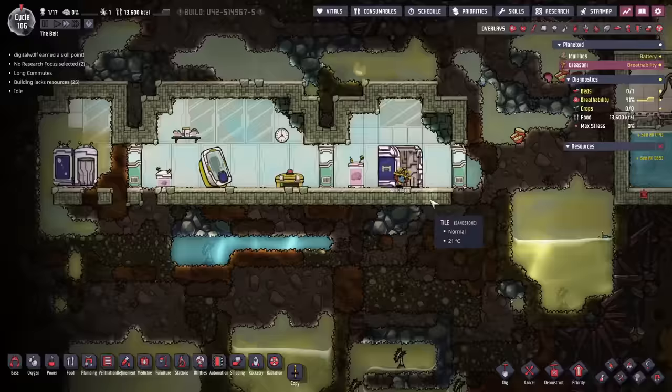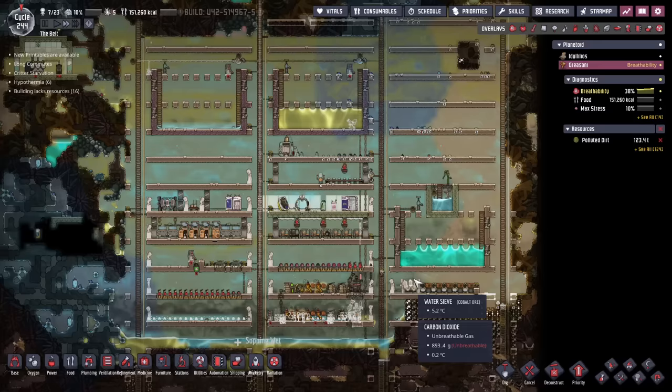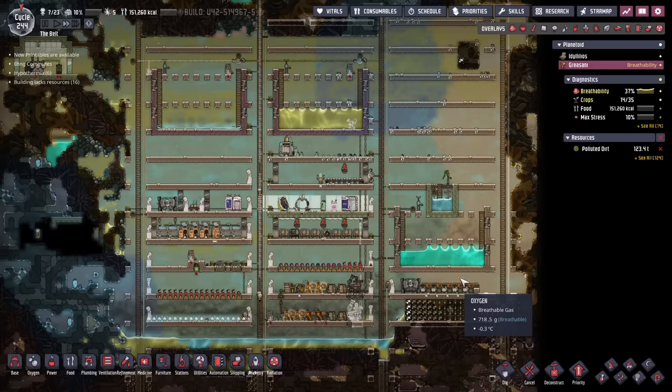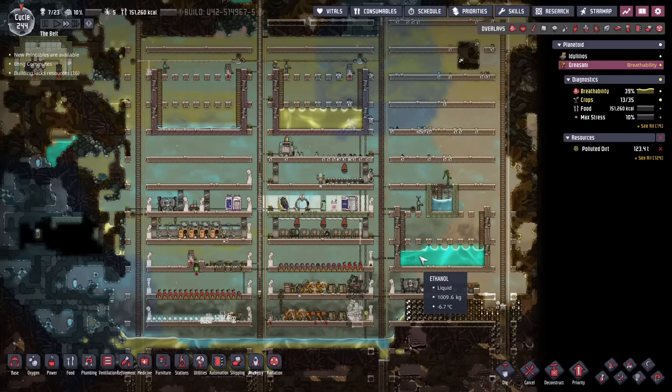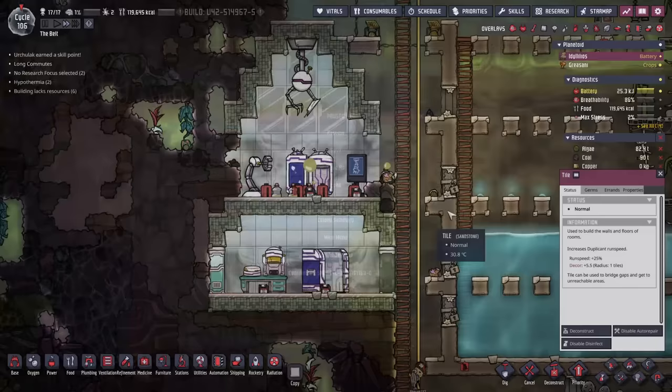Welcome back to Oxygen Not Included. My name is Niels and we are going to talk today about how to conquer the second planet. We want to arrive on the second planet — in my case it looks like this — and we want to get it to a more workable solution such as something like this. This is a much more set up place, looks wonderful and is now super controlled.